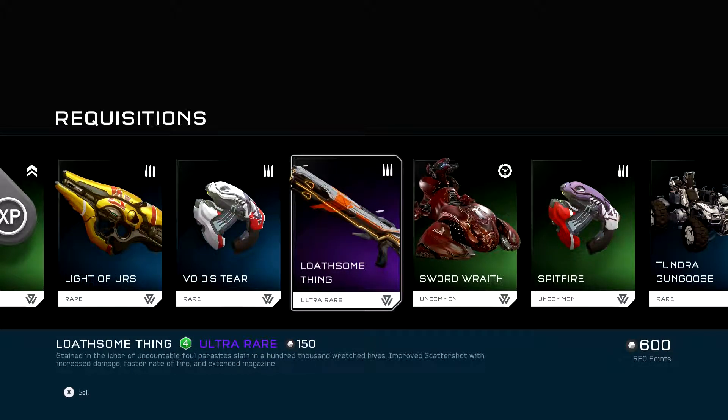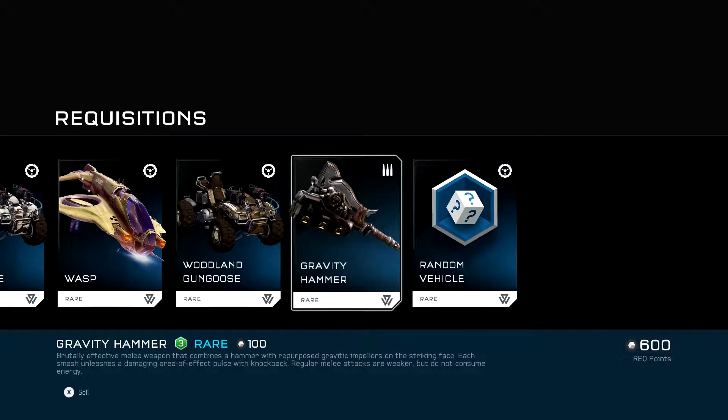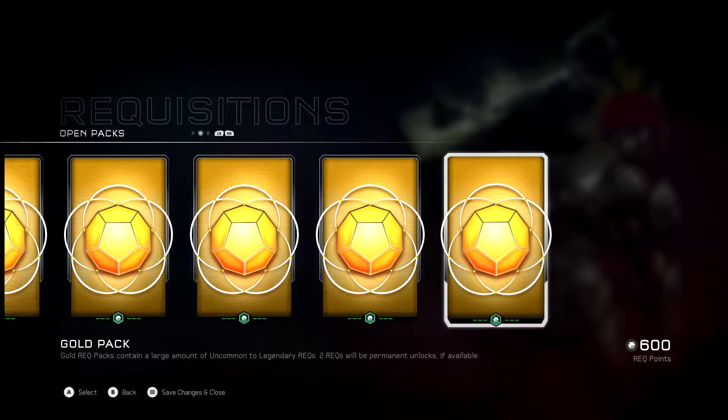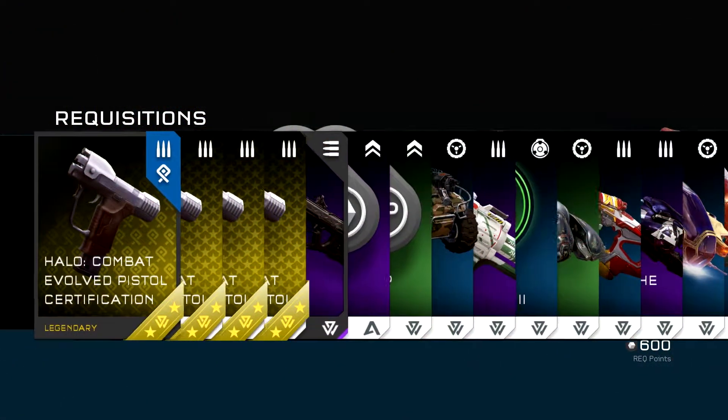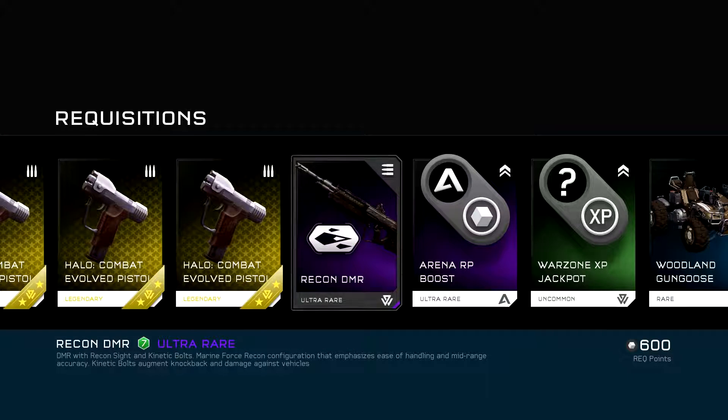Lights of... sorry. Another Wasp. Gravity Hammer. And Random Vehicle. Combat Evolved Certification. Yay! And three more of those. Cool. Recon DMR with the Knockback on Kinetic Bolts. That's what it is.